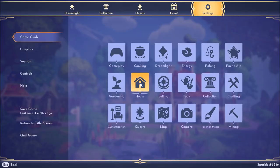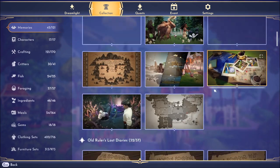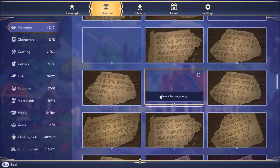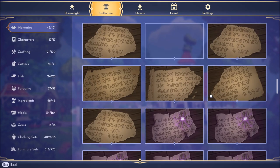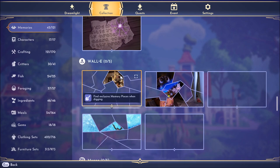If we pull up our collection tab and pull up memories, you can see there are certain ones that are full-screen memories — these say things like 'unlock by progressing' — and then you'll see there are ones that have multiple fragments.